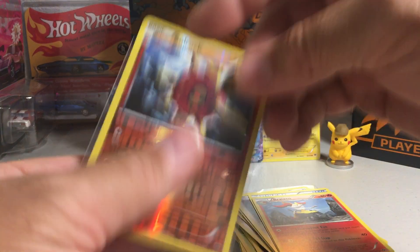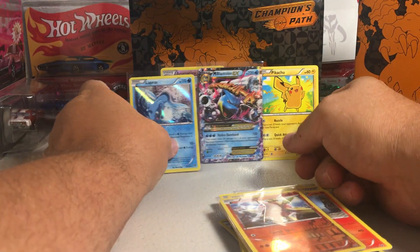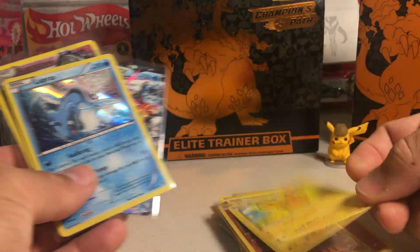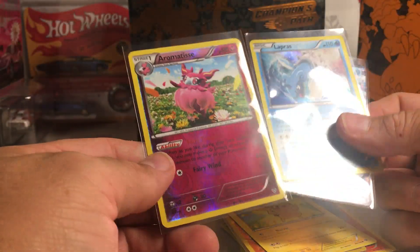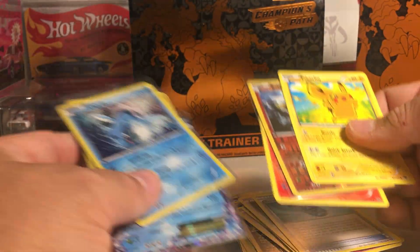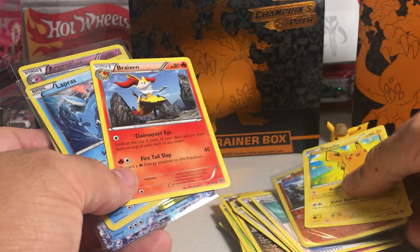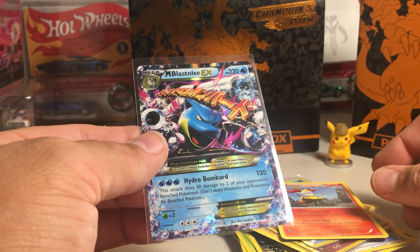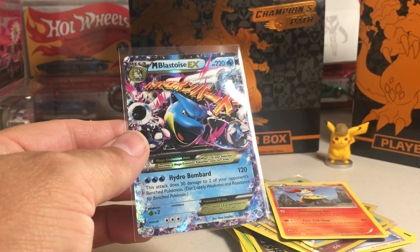And let's leave this Solrock. Of course the Captain and Detective Pikachu had to find him a Pikachu. And we got a Lapras holo. I thought we had another one — it was the Mega Blastoise EX card. Awesome. Alright, stay tuned for more videos.